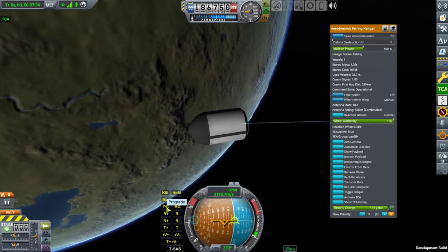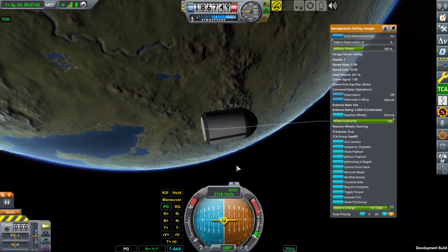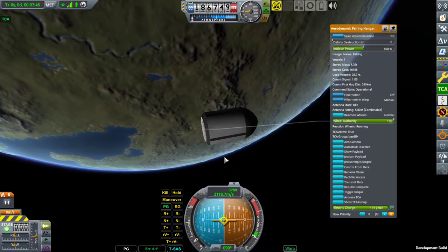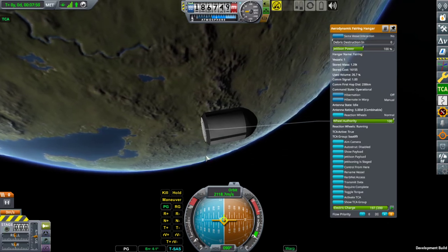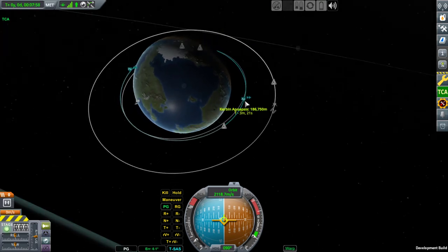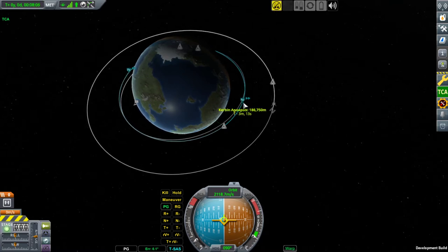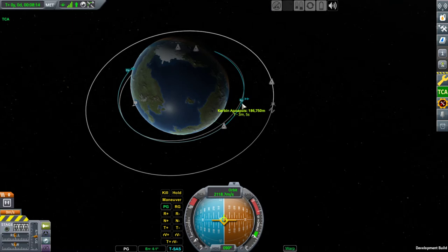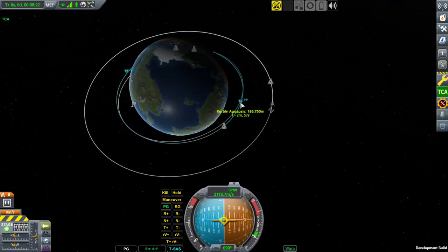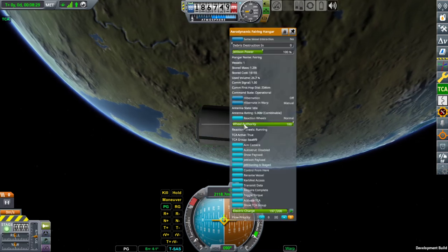Let's say you want to perform some precision launch. You have a satellite without much thrust that you want to place exactly in a specific orbit. Let's remember the figures: 186,750 meters of apoapsis, and periapsis is almost the same. Let's launch normally at first.